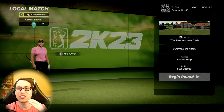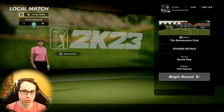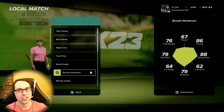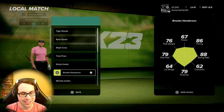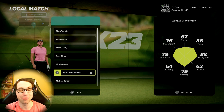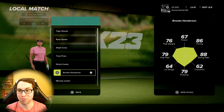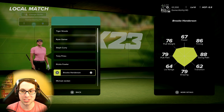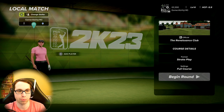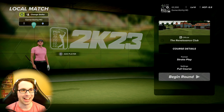We're taking Brooke Henderson into the Renaissance Club, which is a new official course in the game. Looking at Brooke's stats — she has good timing, great swing path, which I'm probably going to be rough on with three-click. She has pretty solid power, good putting, good shot shaping. I think she's actually a great overall player.